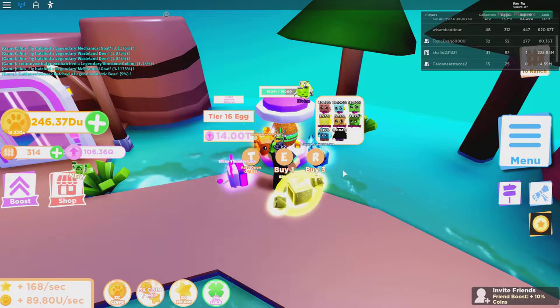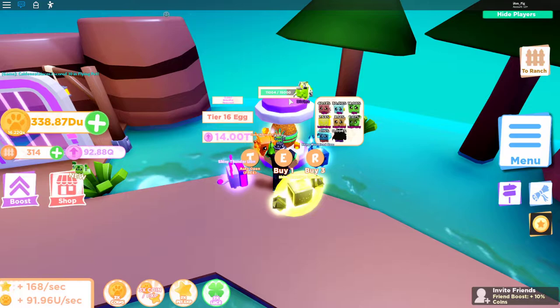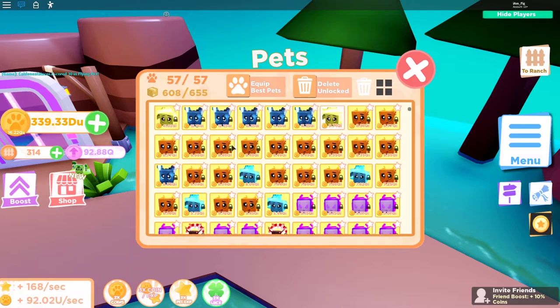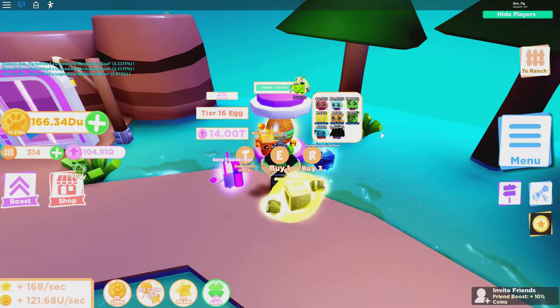We've hit 10,000 eggs hatched and still nothing — 5,000 more to go. Just crossed 11,000 with 4,000 left. I did hatch a shiny Quantum Orbital which is really rare, so hopefully that means good luck is coming. At 14,000 eggs hatched — 1,000 left to the guaranteed 15,000 divine.